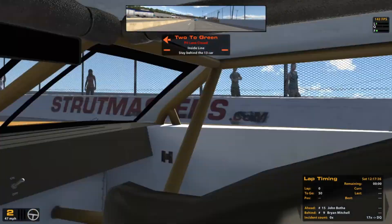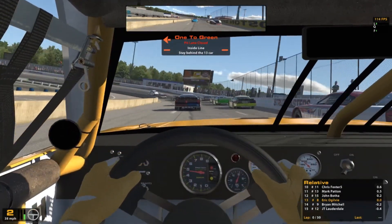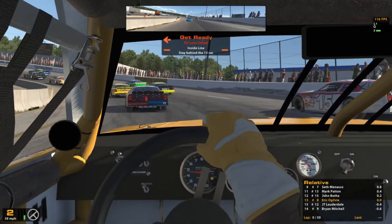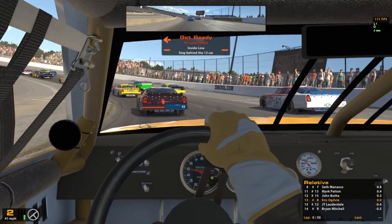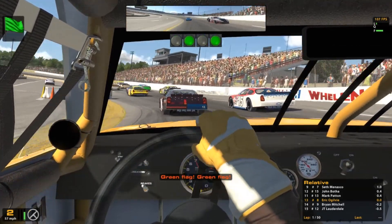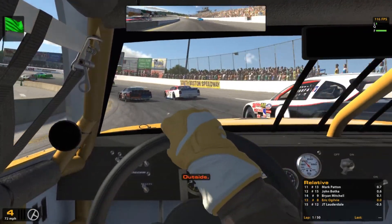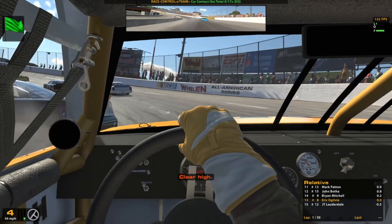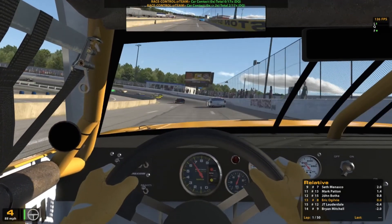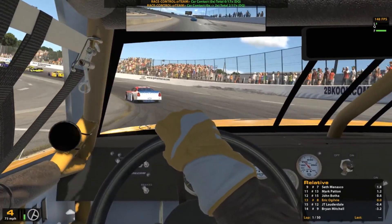Throw it into turbo mode here — nothing like a good pace lap. And here we are going to green for the first time in a late model. First corner, first lap, first race, first incident. What a start. I'm sure that guy turned across the front of me there, but you can let me know in the comments below.